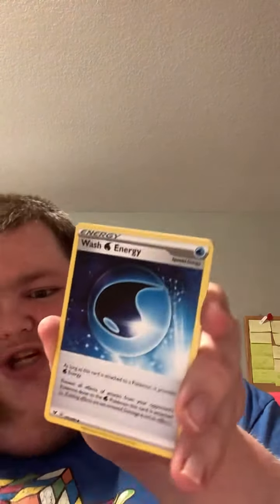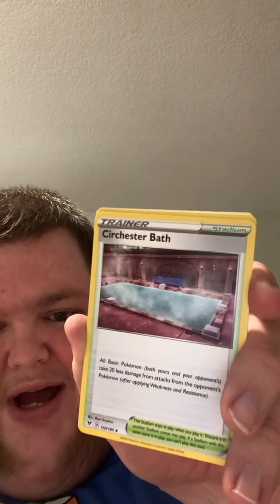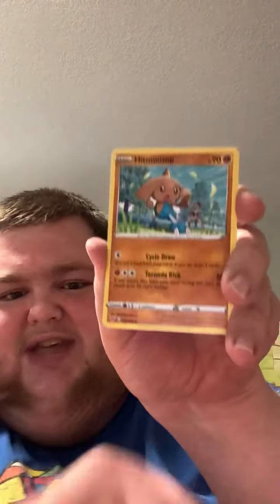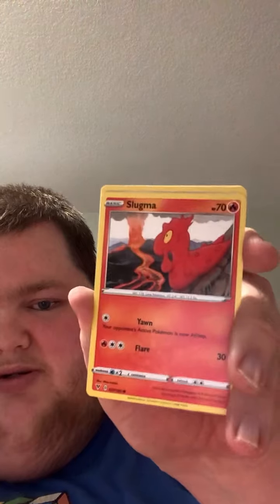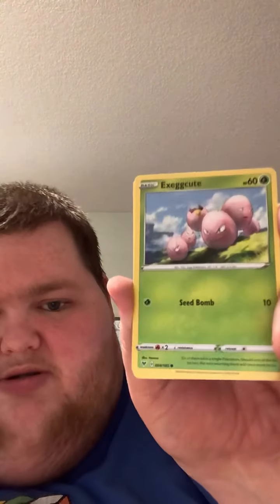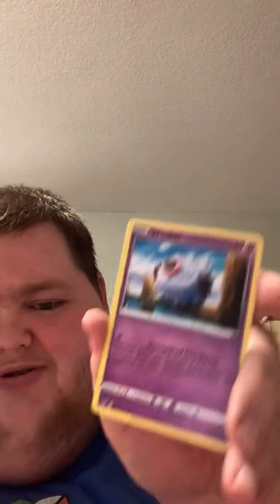We got a Darkness Energy and a Wash Energy — that's cool. There's the Circhester Bath, Hitmontop, Slugma, Wishiwashi, Exeggcute, and Zubat. There's a Beldum, and our reverse holo is another Exeggcute.